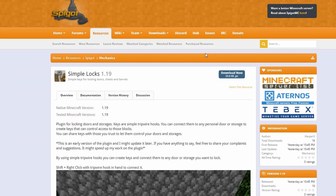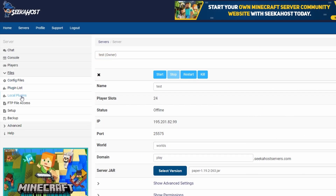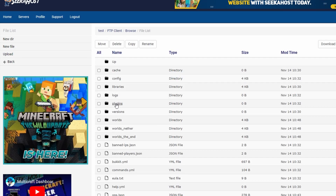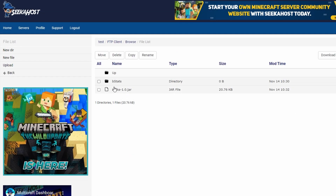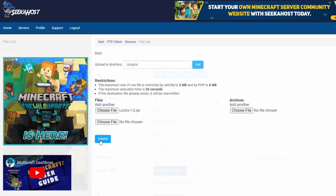Another way to install it is by coming over to the website and then downloading it from there — I'll leave the link in the description. Simply click on the button and it will download to your PC. From here you can go to your files and then your FTP file access. Find your plugins folder and select it. I've already uploaded it and all you now need to do is go to Upload, choose file, and then select the file that you just downloaded. Once selected simply submit and that will upload to your server.